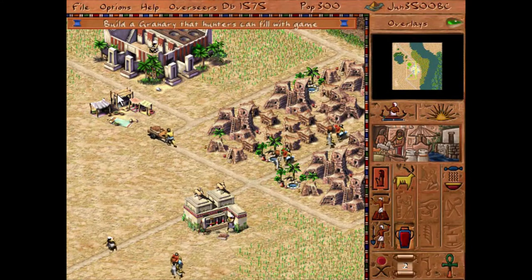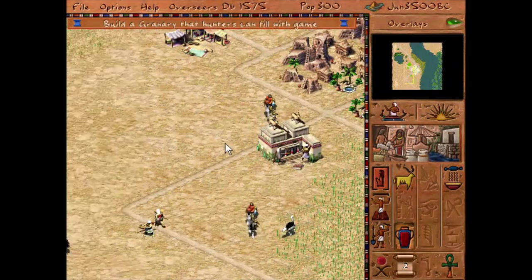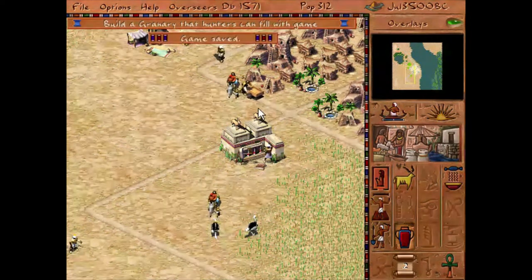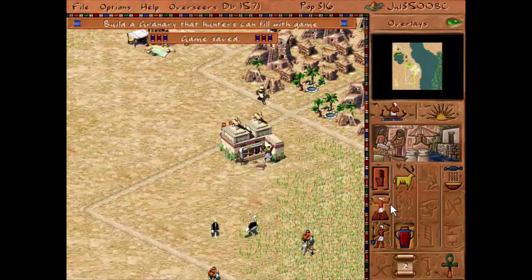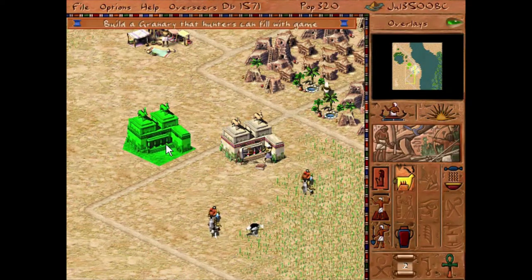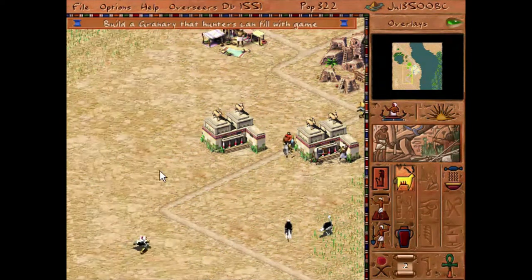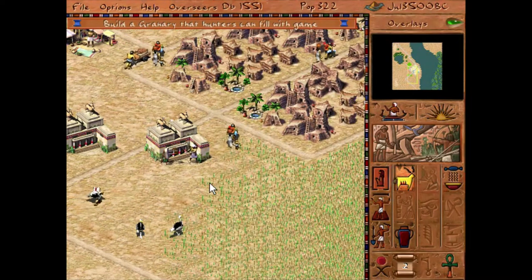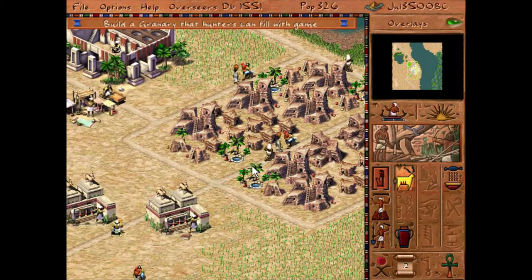But they can go a little bit further out. I cannot see the population that's unemployed, but let's go ahead and hunt. That way more people can have a job and get the ostrich meat. This is a nice start to a small village.